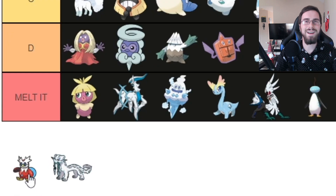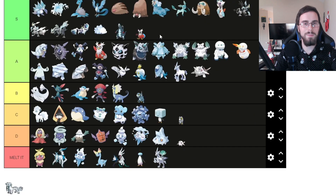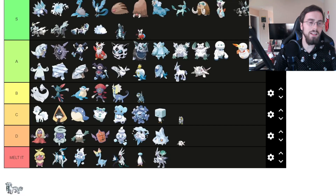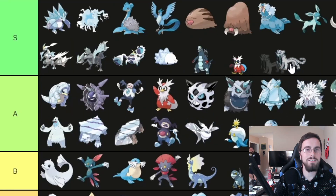Iron Bundle — it's like Delibird. I like the design; it's sick. Let's put it in S tier, because what do I want for Christmas? For y'all to hit that subscribe button. For the very last Pokemon — it's Chien-Pao. And Chien-Pao is honestly, no doubt about it, S tier.